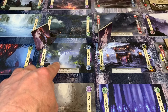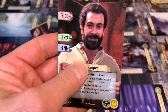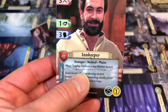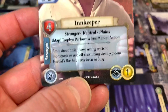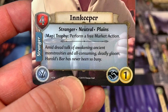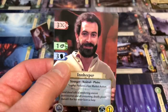Claudia spends one AP to move back over there, but has to lose another AP due to the lightning storm. Now we're in the planes location with no encounters, so we draw a plains encounter and find an Innkeeper! Stranger, neutral Plains — we have found our stranger. The flavor text: amid dread talk of awakening ancient monstrosities and all-consuming deadly gloom, Harold's Bar has never been so busy.